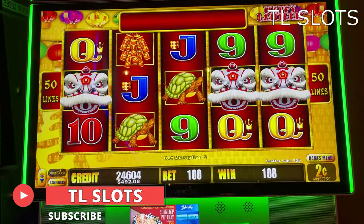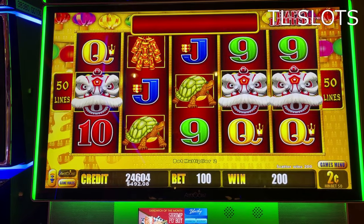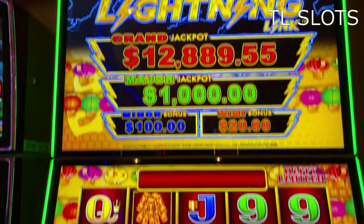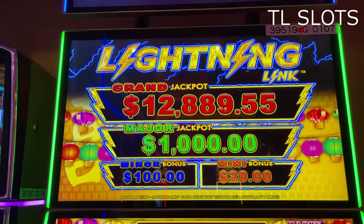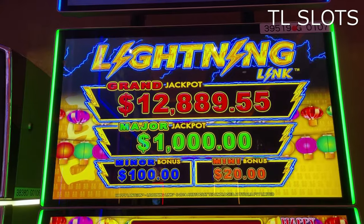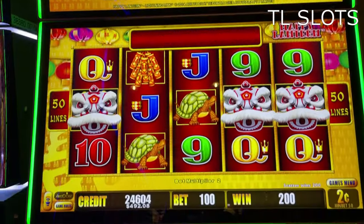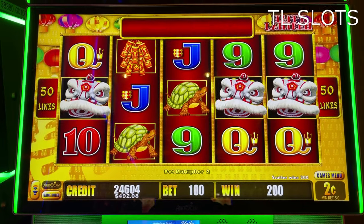You got fuzzy on the board. Two cents an arm, two dollars per spin. And let's see what we're playing for. Here it is right there — there's the grand: twelve thousand eight hundred eighty-nine fifty-five. The major is maxed out at a thousand, the minor at a hundred. Minion twenty. Two cents an arm, two dollars per spin.